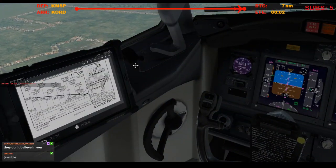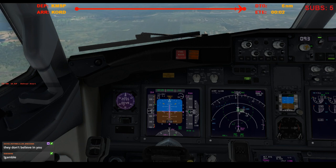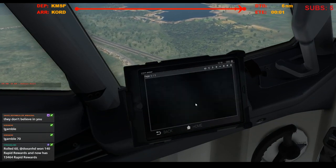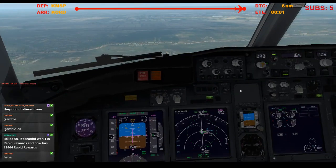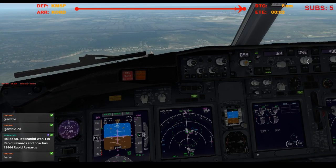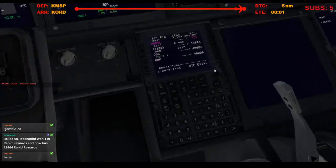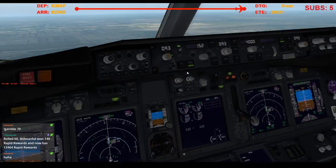Oh shoot, minimum is 8-68. I did it. Alright, screw this. Go to airport diagram. Landing 9 Left. 0-9-3. Alright, let's go gear down.